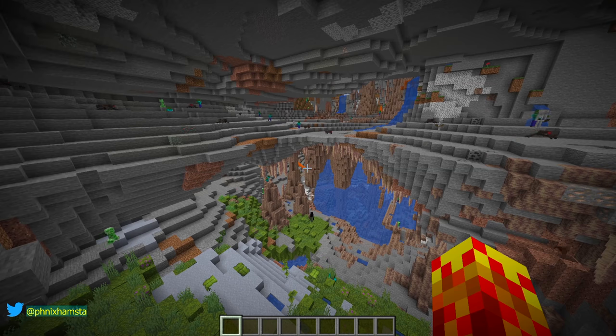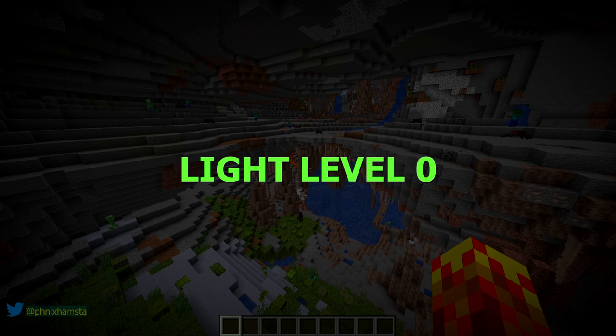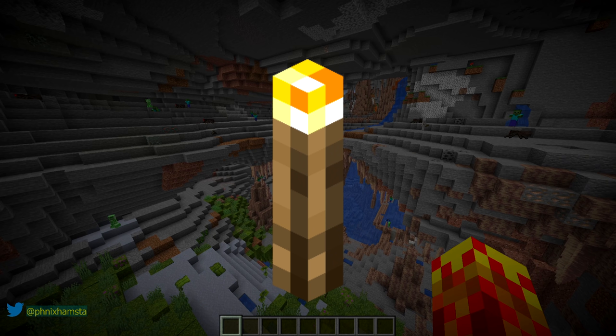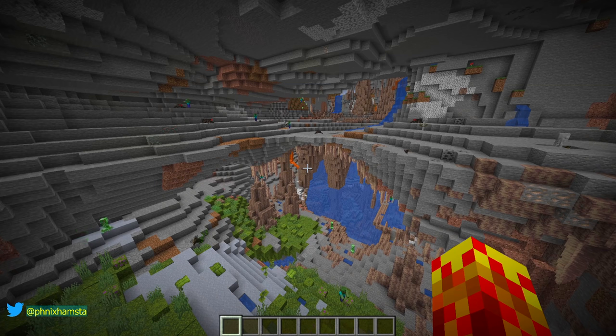I do want to talk about mob spawning. Mob spawning only happens at block light 0 now. This means if you place a torch down, they will have more of an impact, because there has to be a block light of 0. Another way to phrase this is that mobs will not spawn even if it's a bit dark. This is experimental — things might still change. But from what I've gathered, the community actually does like it. You can leave it in the comments.